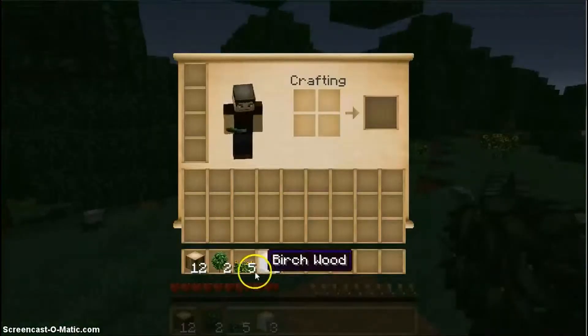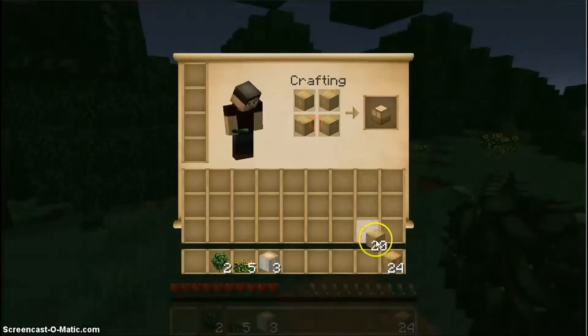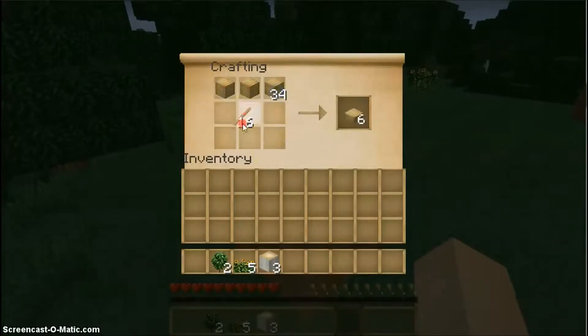Added a limit to the number of villagers spawned by breeding. Added the hearts display when villagers enter love mode. Fixed a problem with the rain sound not playing in some biomes. Fix for re-appearing ores, lava and water after mining if they were within five blocks from the world's edge.